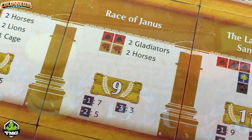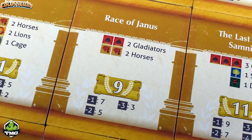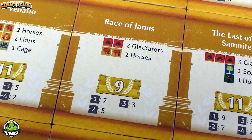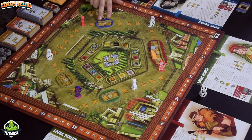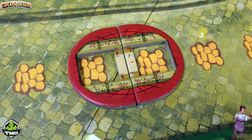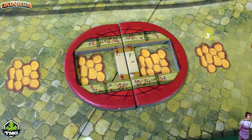Players are basically trying to bring the most amount of spectators into their personal coliseum. It plays three to five players. The way the game starts varies depending upon the number of players, but the basic setup is the same — each player starts with a two-piece coliseum on a path, and three Roman nobles are walking around trying to land in those coliseums.